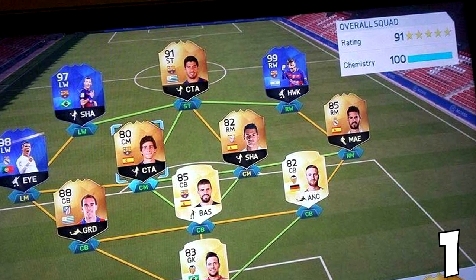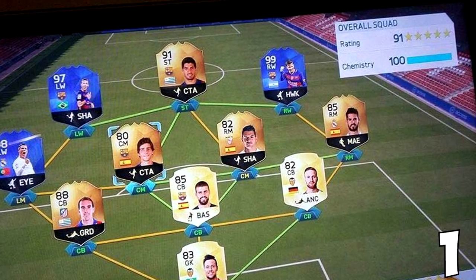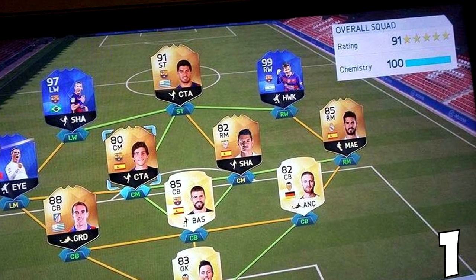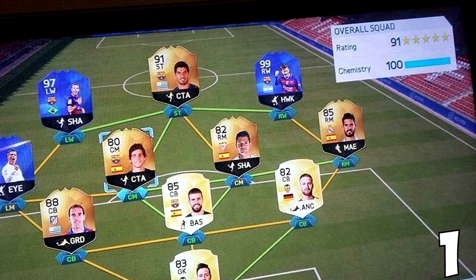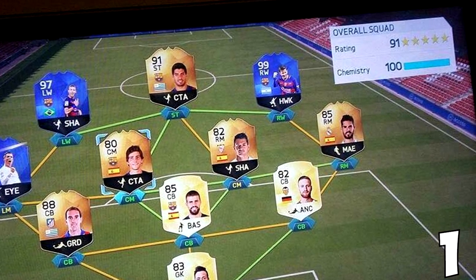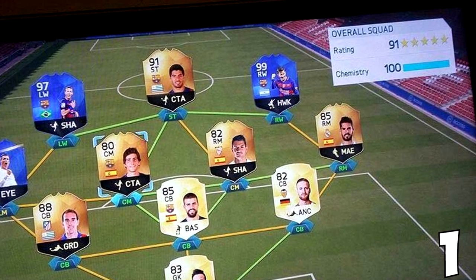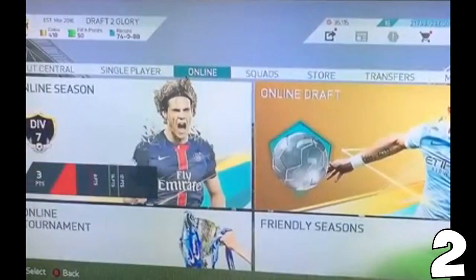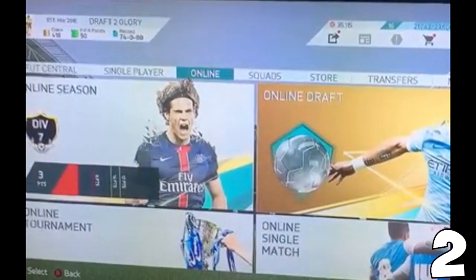On to the top 10 we go, guys, and look at this incredible 191-rated FUT draft with 91 Suarez, 97 Team of the Year Neymar, Team of the Year Ronaldo, Team of the Year Messi, great chemistry team as well, and just an absolutely superb draft. One of the best, if not the best, ever seen. This draft is so good. Yes, it's Liga BBA, but it still works to get 191.